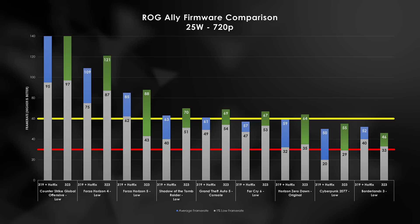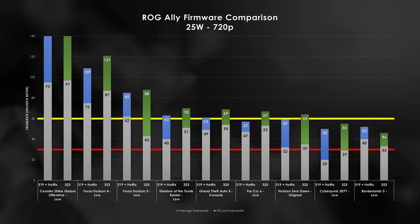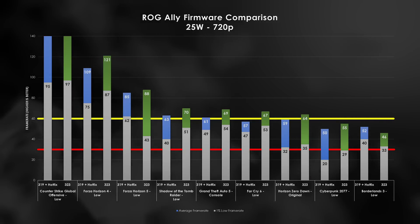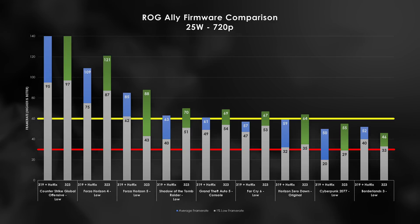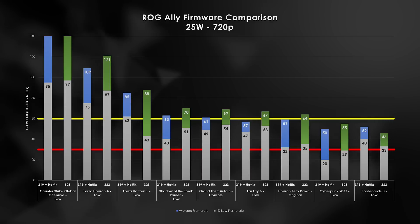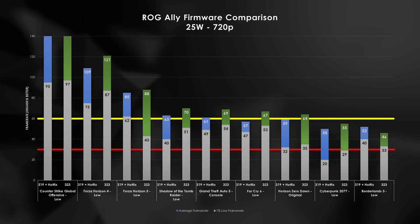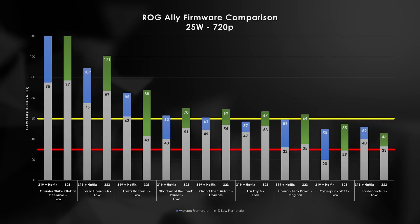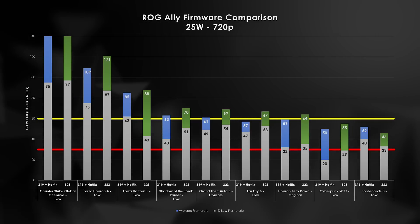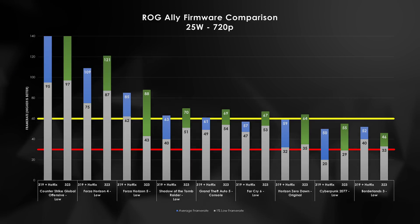Moving into dock mode with 25 watts, that extra wattage comes with extra performance, and ASUS's update finally starts to stretch its legs. CS:GO is off the charts somewhere around 150 FPS. We cap out our monitor's refresh rate in Forza Horizon 4, we break the 60 FPS threshold in Far Cry 6 and Horizon Zero Dawn. Some of the other games see between 5 and 15% improvement as well.